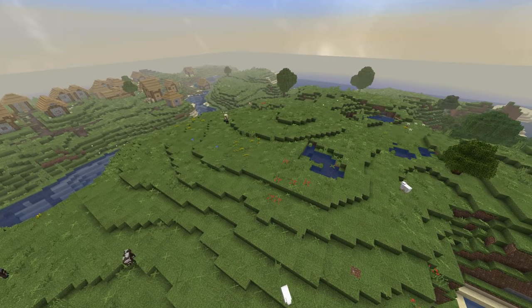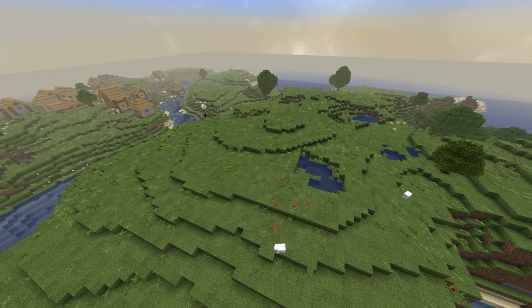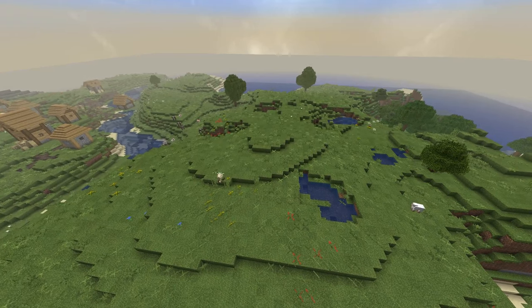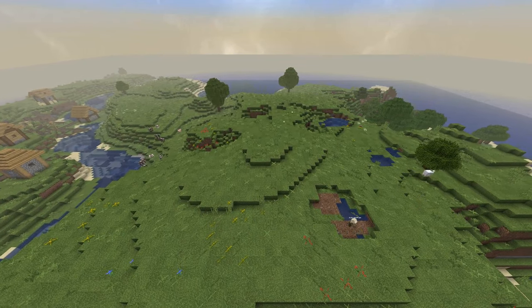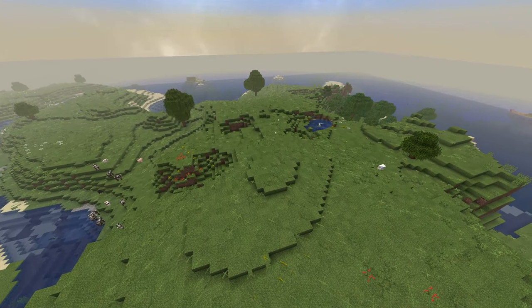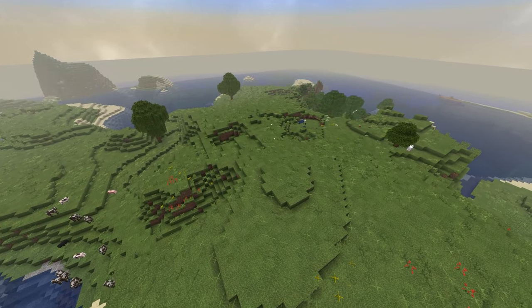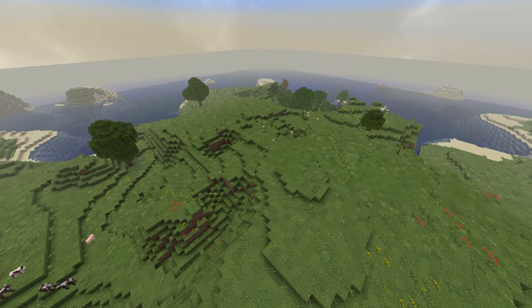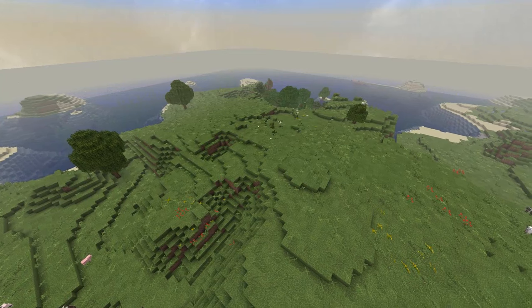Here, I think we finally settle on a perfect spot. It is up on a hill, and it has a village off to the side, which in the future could be redone to match whatever style we decide to go with. It just works perfectly — it's a plains biome like I was hoping. So I went ahead and settled down here and got to work.